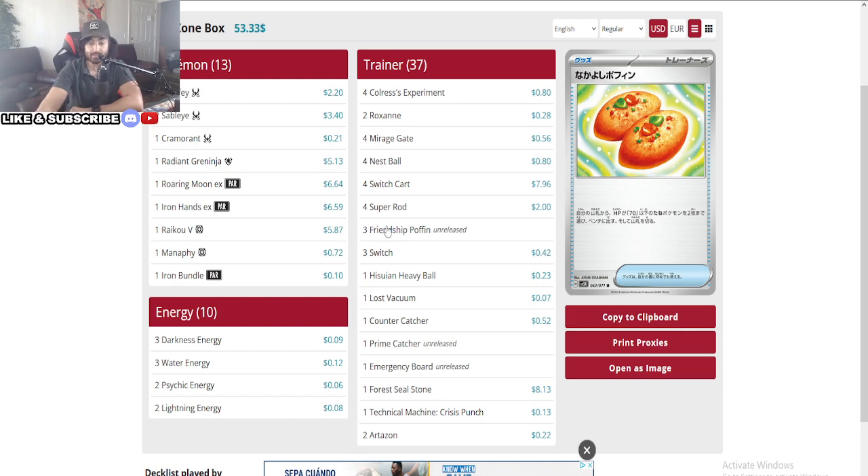Iron Bundle — it's a good card, it moves the field around, but the problem is you don't get to choose what gets switched out. You do switch out your opponent's active though. I'm not sure — maybe it's good against Flutter Mane, that's what I'm thinking.